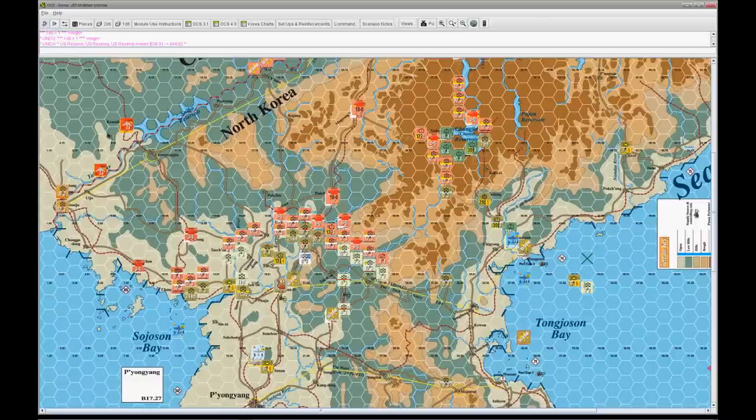So after the exploitation phase, which is split into movement, barrage, and combat, comes the last phase which is just the cleanup. Here's where, if it was my turn and I had units marked disorganized, I'd be able to remove the disorganized counter. If I had fueled units, I'd remove the fuel status, things like that. At this point I don't have anything to do for cleanup, so that ends the player turn.